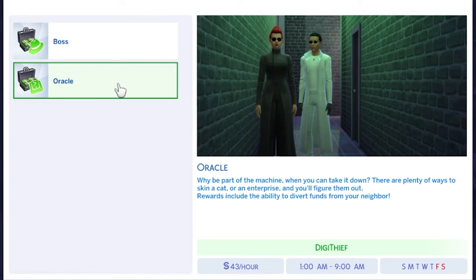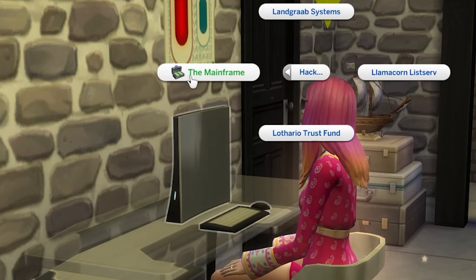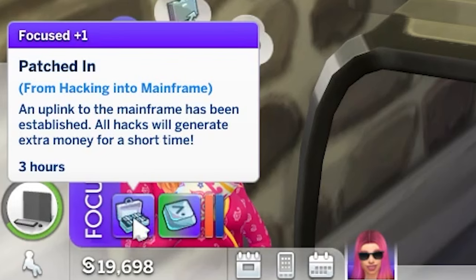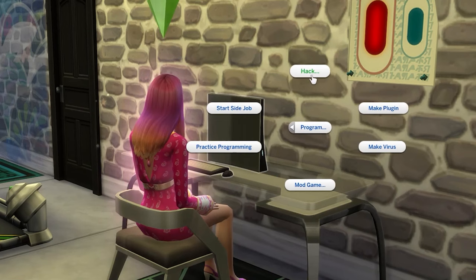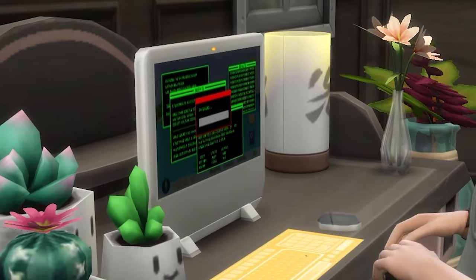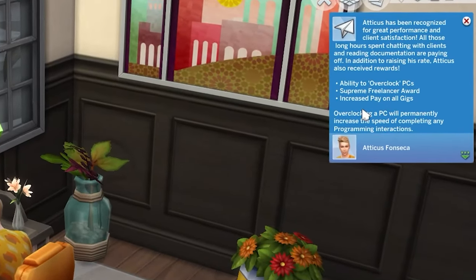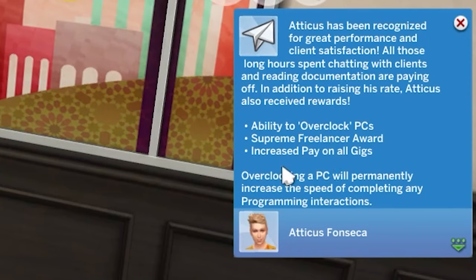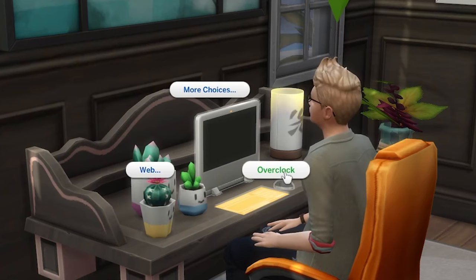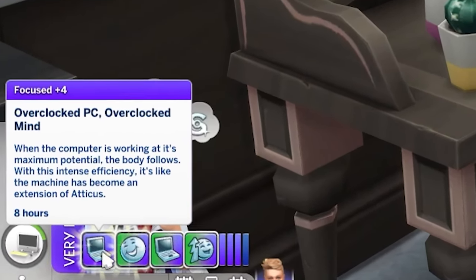It can be worth going into the Oracle branch of the criminal career. When you reach level 7 in the career you'll unlock the ability to hack the mainframe on a computer. If successful, you'll upload an uplink to the mainframe, gaining an 8-hour +1 focus moodlet, and while this moodlet is active you'll gain extra money from using your computer to hack. In a similar vein, if you enter the Freelance Programmer branch of the freelance career and max the performance bar once, you'll unlock the ability to overclock computers, making all programming tasks complete a little bit faster.